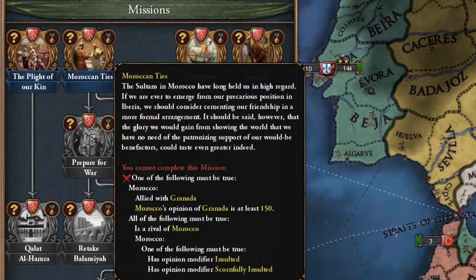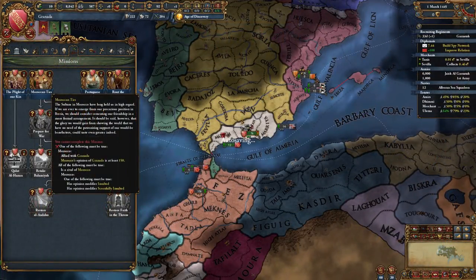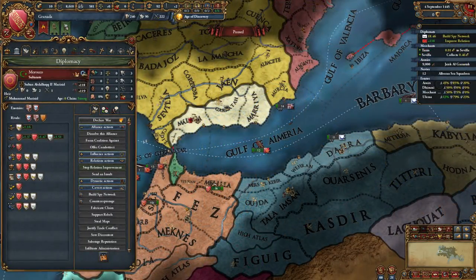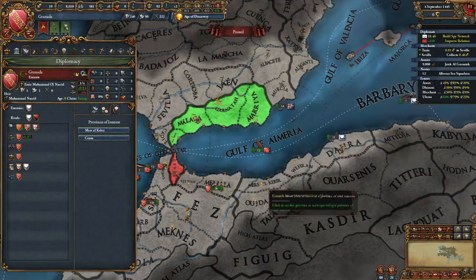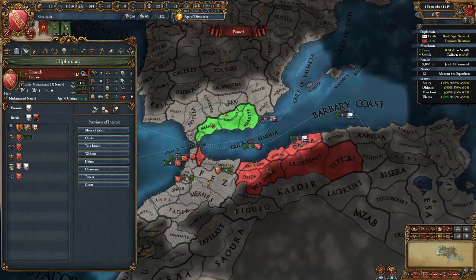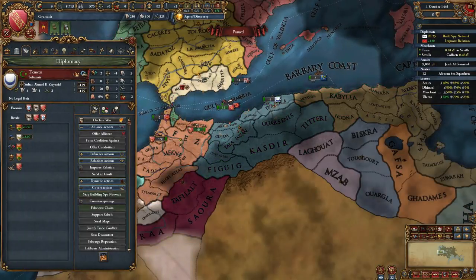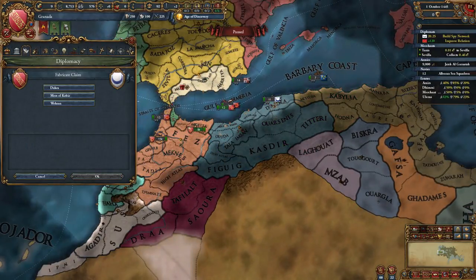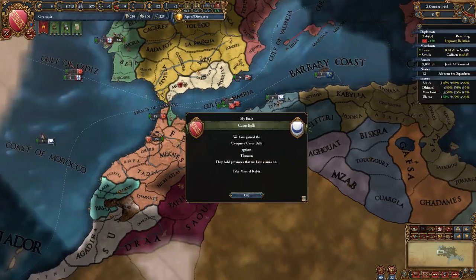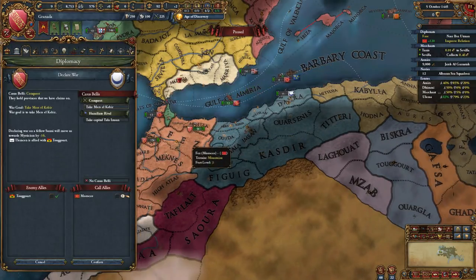We can now speed up the game and wait for our spy network in Tlemcen to build up. Once it reaches above 10, we will increase our army maintenance to 100% and make our preparations for war. To get started, we need to request military access from Morocco so that we can land our armies in their territory before we invade Tlemcen. Once you have transported all nine of your regiments onto Moroccan soil, we will set several key provinces of Tlemcen as strategic interests: Mers-el-Kebir, Oujda, Talaizman, Wahran, Dara, Ujtuminis, and Tteri — assuming you have the Cossacks expansion. If you do not have the expansion, please disregard this step.